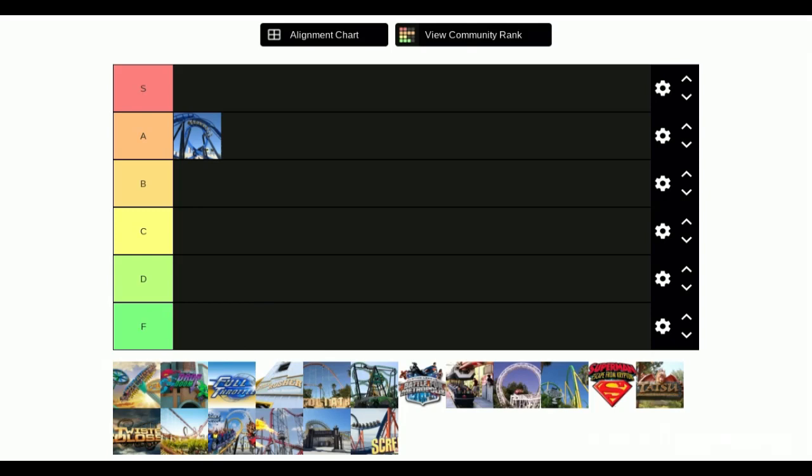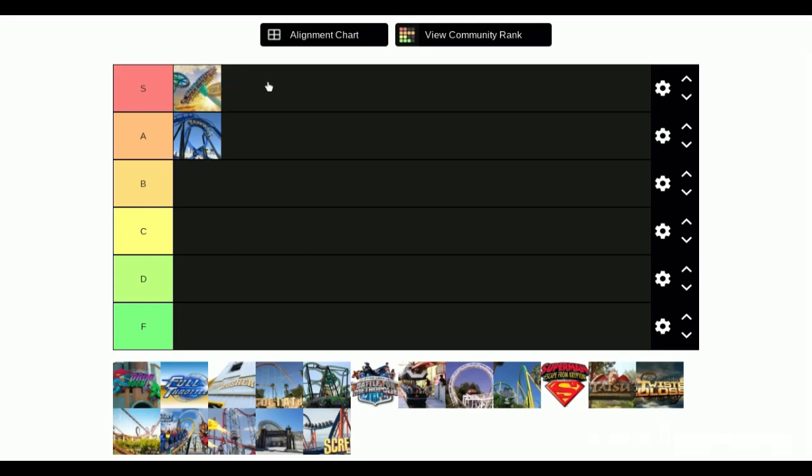Next is Crazy Entity — S tier automatically. It literally feels like you're gonna flip at the top. You're floating up at the top and then when you come down with intense speed, it's so intense.